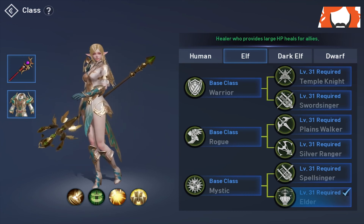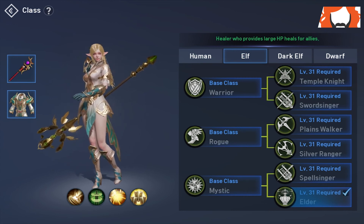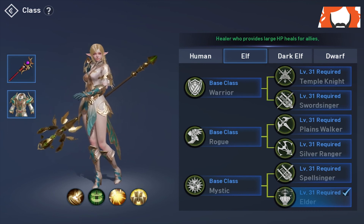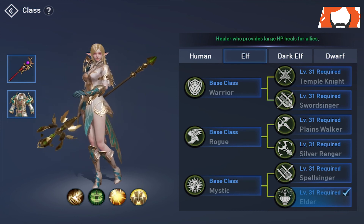Anyways guys, that's going to wrap up this guide to the elf subclasses. I'm really excited about the elf class — I like playing female characters and they have a really strong healer, so I may end up running the Elder. Let us know what you're going to run in the comments below. We do have videos up for the other races as well, so go ahead and look those up. That'll do it for today — be sure to like, comment, and subscribe. We appreciate your views, we'll catch you next time.